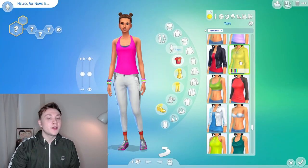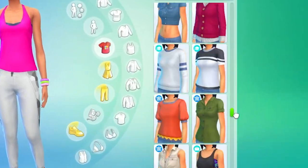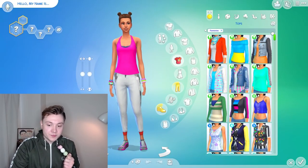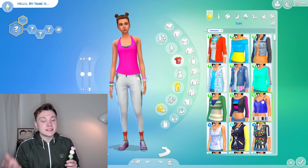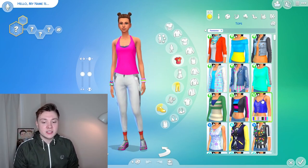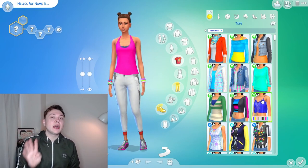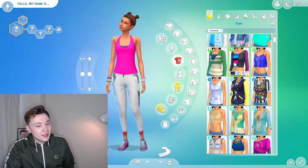Number four on the list is more columns in Create-A-Sim. Whenever you enter Create-A-Sim mode there are only two columns — just this long infinite list of clothing, which is a really big problem especially if you have many packs. As you can see now with the mod installed it's extended to three columns, which is so much better. It's increased the space by about 33%, which is a lot. There's also a four column version and a five column version. If you have a standard laptop or computer get the three column mod; if you have a wide screen get the four column mod; and if you have a super wide screen PC monitor get the five column mod.